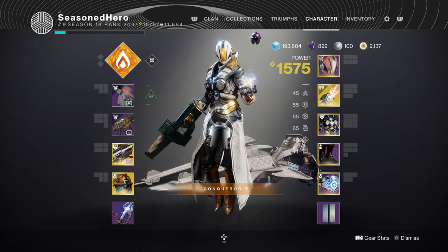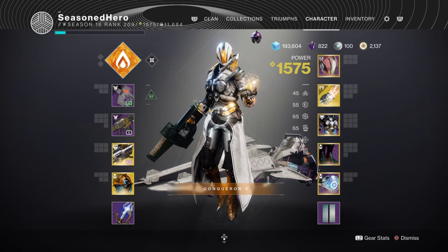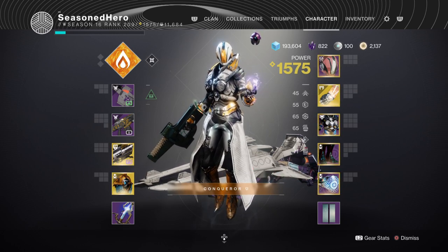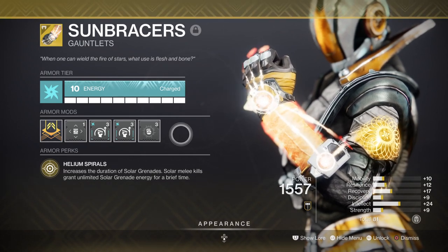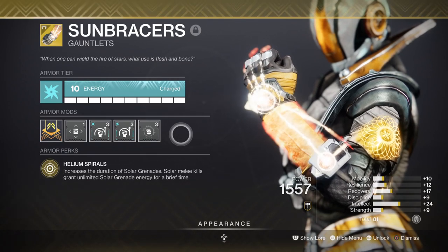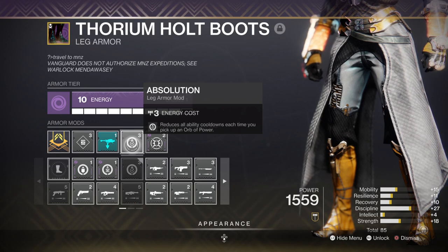For stats, your main focus will be Discipline and Strength as these two will be doing the heavy lifting. For near-infinite grenades, your Strength stat needs to be the highest and have the most mods allocated to it. I have double Momentum Transfer mods, which when active will greatly generate melee energy from a single grenade and it works a charm. A single grenade will give at least 15 to 20 melee energy back, and by the time it's done you'll either have a full melee energy bar or be nearly there. You'll also want to add the Absolution perk so you can get your ability energy back quickly within a few seconds.